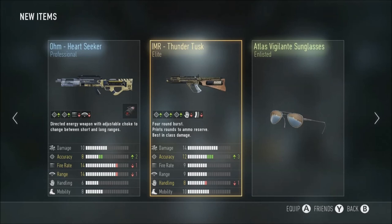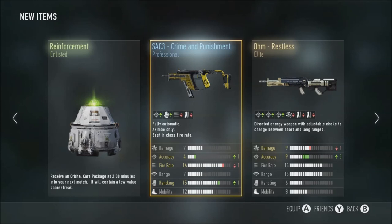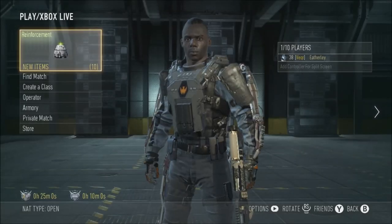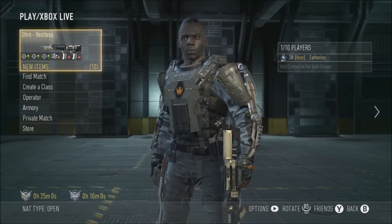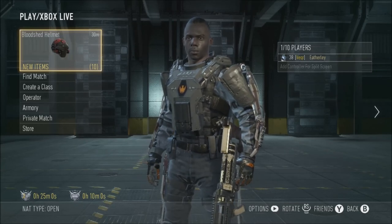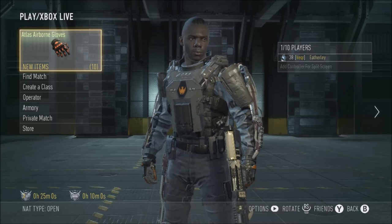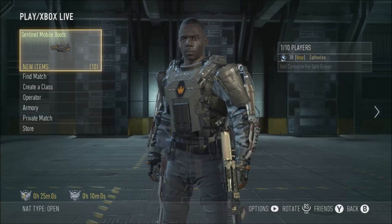Oh my god, no way - the Thunder Tusk! I'm just using that IMR going for diamond, and then the OHM - how could you say no to the OHM? OHM is OP! Oh my goodness gracious me. Resetting my Xbox absolutely helps so much. I could not believe I just got that. I'm pretty sure this is the end of the supply drop opening now, but what an ending - it's about as good as the speakeasy round when I got four elites. That's how good it feels right now. Wow, that is amazing.